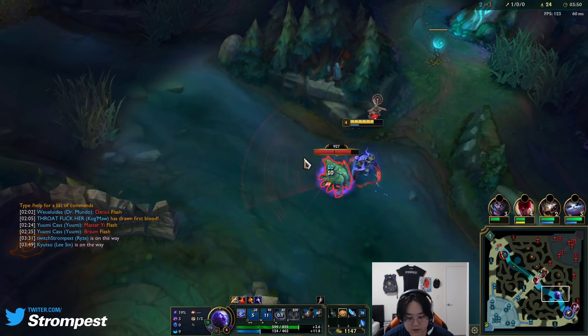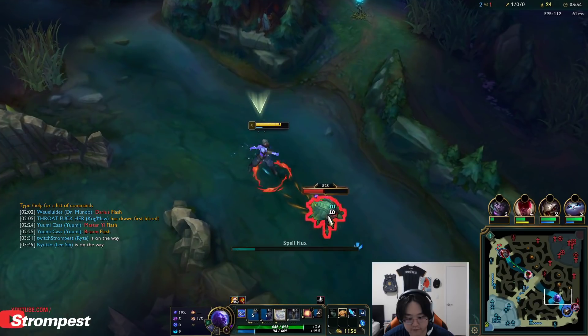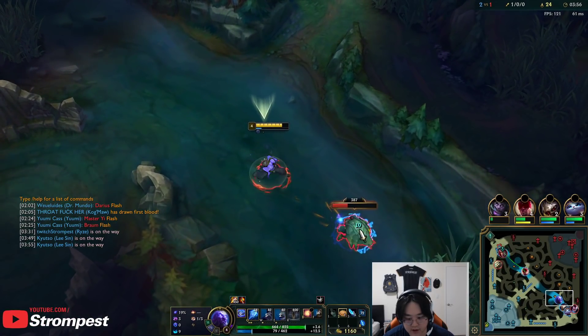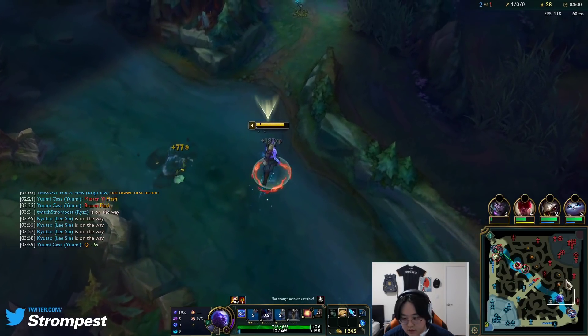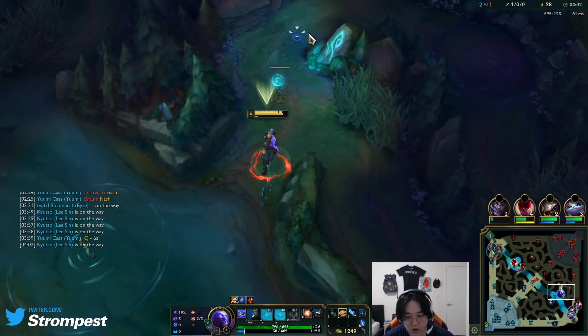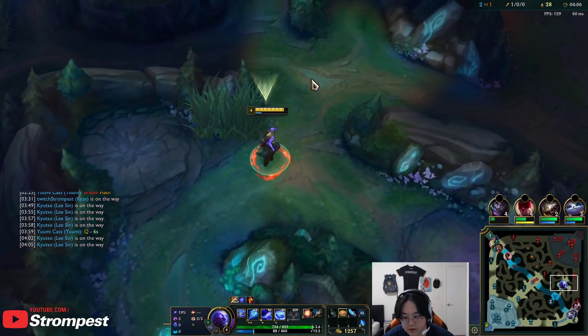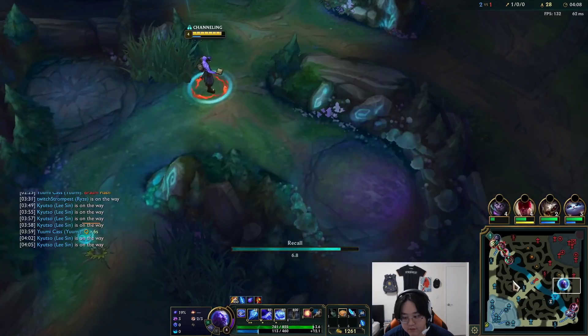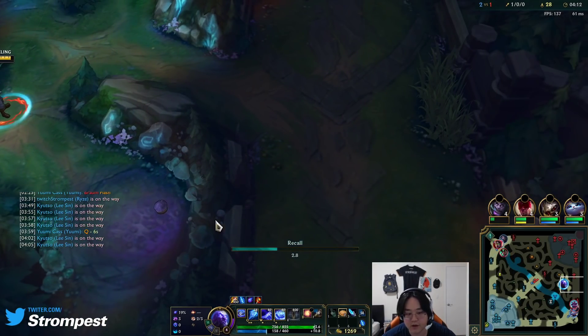As you guys can see, at this point I'm running pretty OOM. So I can pop a Biscuit if I really need to — if I'm really OOM and I can't cast any abilities. Otherwise, I can just chill. I'm going to go ahead and check this guy's Gromp, maybe it's up. Nope, it's not. I think I'll recall to base then. Oh, there it is — this is worth taking, actually.